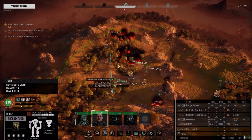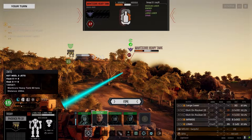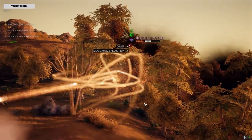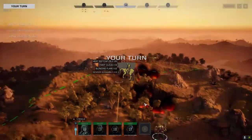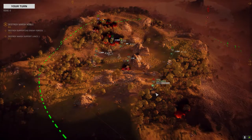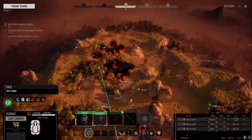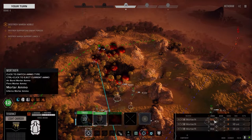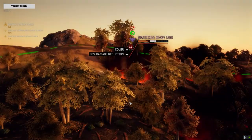Full speed. I'm on fire. The heat sinking on my mechs is pretty damn good. It's only because I've managed to pick up a bunch of items like the endo, feral fibrous, some gyros and stuff to lower the overall weight of the mech — well, it doesn't really lower it, but it allows me to add more stuff to the mech. But I've only got a certain number of weapon slots.